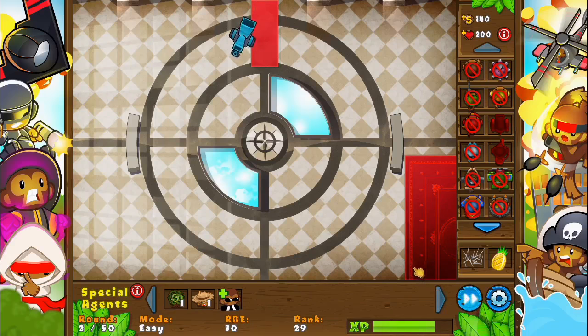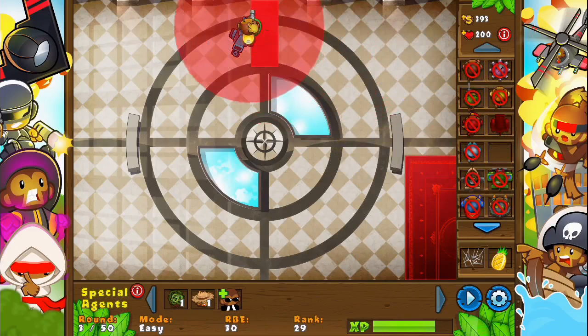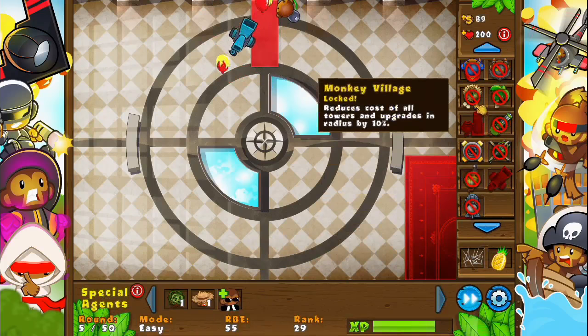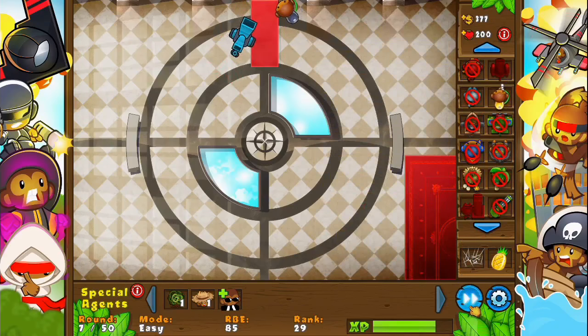So we have 50 rounds to go for. That's doing its job. We can't do monkey farms. We will get a glue gunner. Stickier glue - that should pop balloons. Okay, they're all coming out. Do we have any other upgrades? We could do a mortar tower, 640 monkey money, that's a lot. 555 for a bomb tower. I believe we can do that.